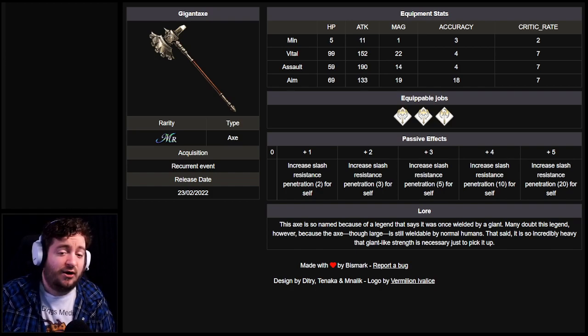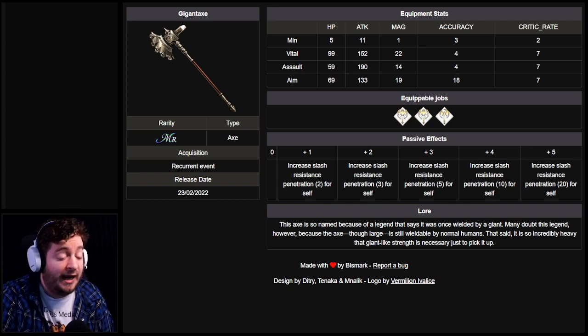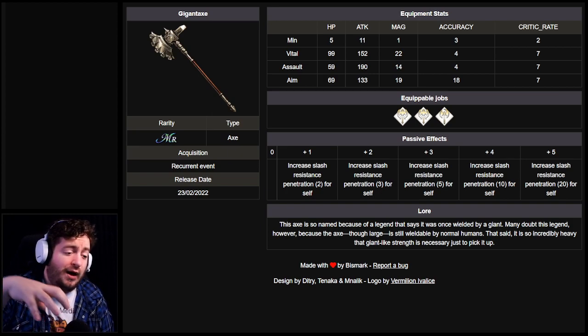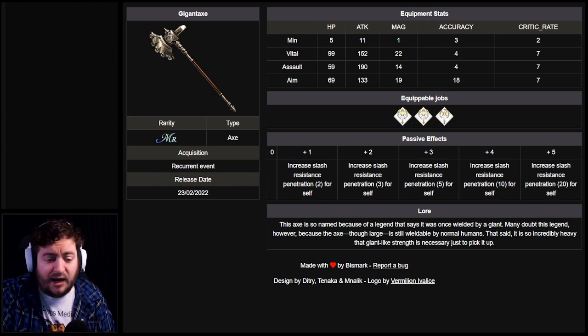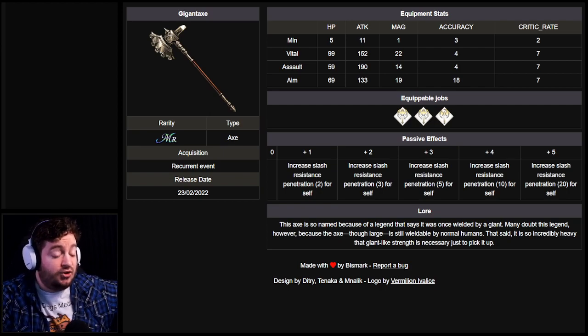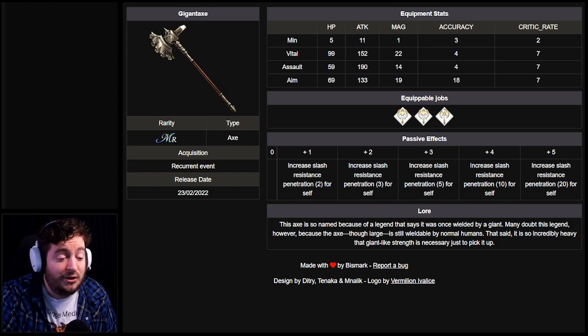Moral of the story: I would go for assault. If you don't have very good accuracy gear, go for the aim version and just an assault Golden Axe plus five. You're really going to have to assess what gear you have, what gear is viable, and where you're going to go with it. Thank you so much for watching everybody. I hope you all have a great rest of your day and enjoy watching me play Elden Ring — I've been having a lot of fun streaming it. Enjoy the rest of your day!